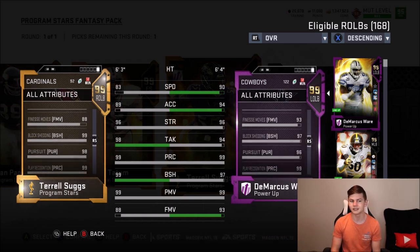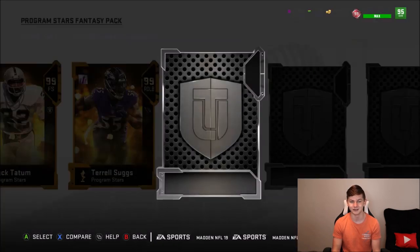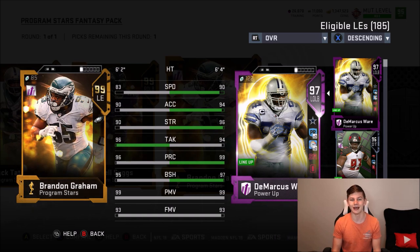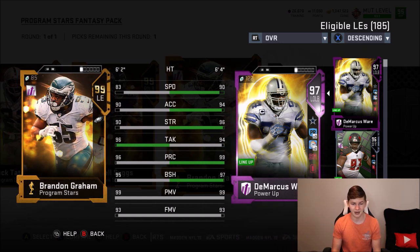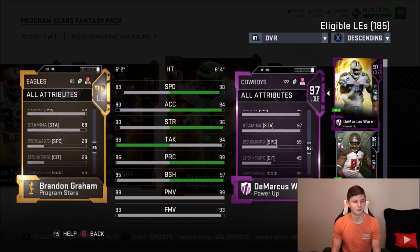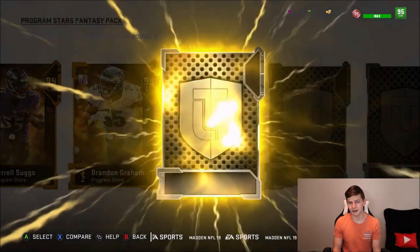Next up Brandon Graham — another Eagles left end. The Eagles theme team has so many left ends, it's crazy. He has 83 speed, 90 acceleration, 90 strength, 96 tackling, 96 play recognition, 95 block shed, 99 power move, and 93 finesse move. Solid card, though I feel like his speed and strength should be a little higher for a 99 overall. His catching is only 34, and hit power is 96 — a pretty solid hit power overall.